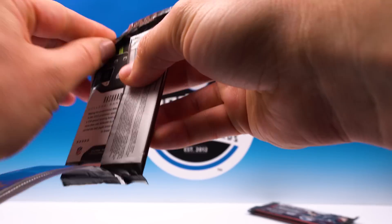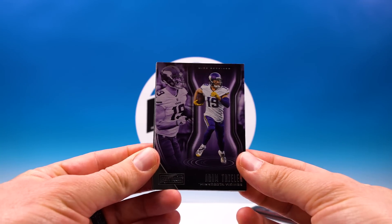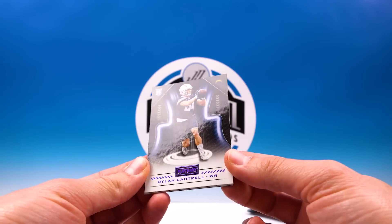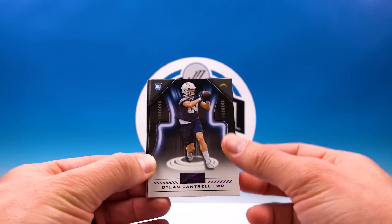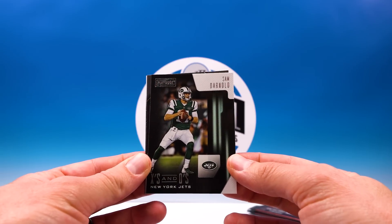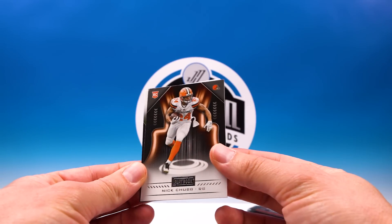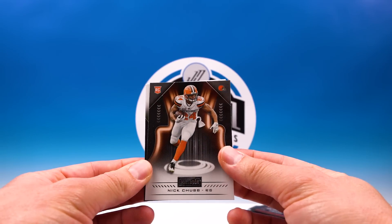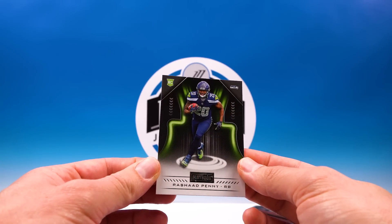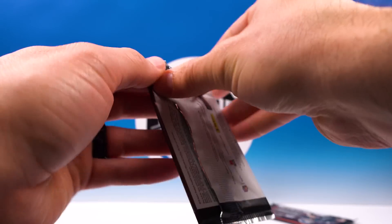Good looking stuff, inserts aren't bad. See if we can get a numbered parallel or something. Adam Thielen, Dylan Cantrell rookie parallel - purple again. Sam Darnold X's and O's - not bad, sweet, they're just a real clean card. Nick Chubb rookie - fantastic. And Rashad Penny - another nice rookie. Another good pack, not doing too bad.